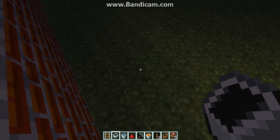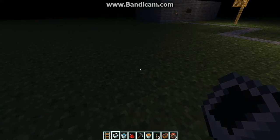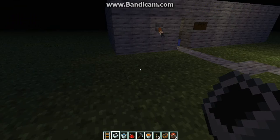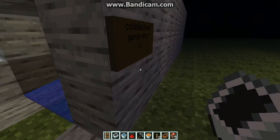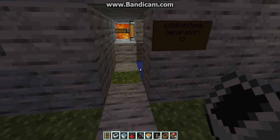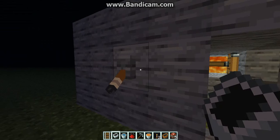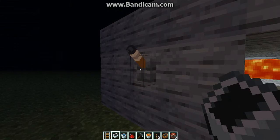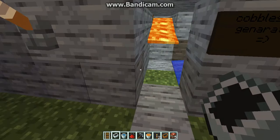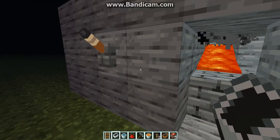I got this off of Planet Minecraft, so if you want it you can go there, but you have to have a login. Once you get that it's easy. I'll just use this to show the piston. I think the lava looks the same — yeah, lava is the same, but it still looks awesome.